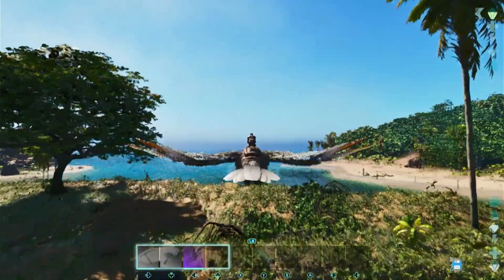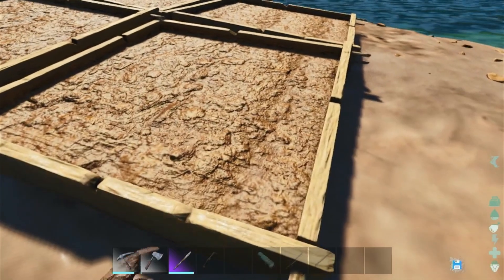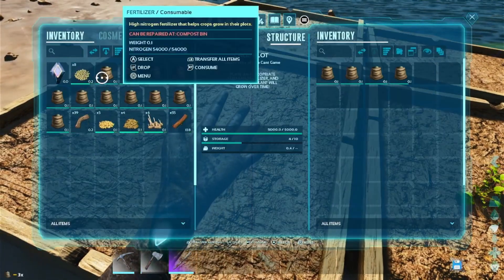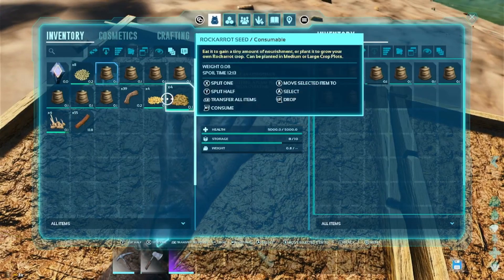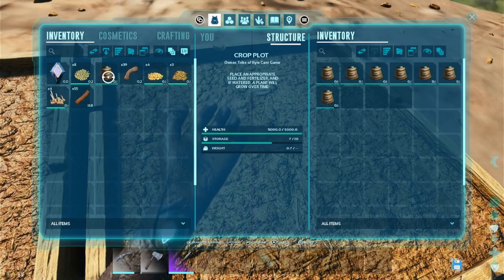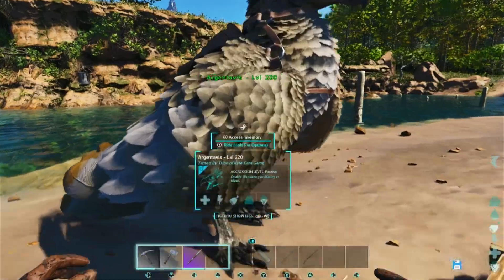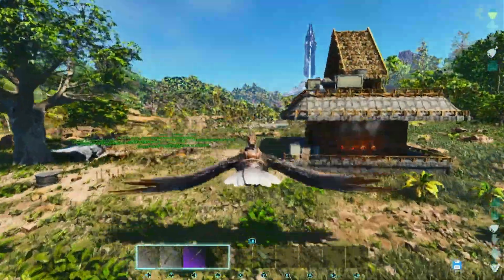I hope they grow quick — and I hope it doesn't all delete again. One, two, three, four, five, six, seven plots. We need citron the most for kibble, so let's go four of those here, long grass here, rock carrot in this one, and savouroot in this one. They're already starting to grow — perfect. Four hundred and eighty thousand fertilizer; that's a pretty safe number for the time being.